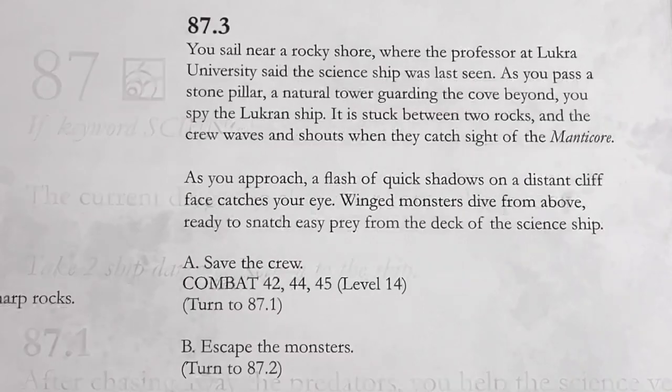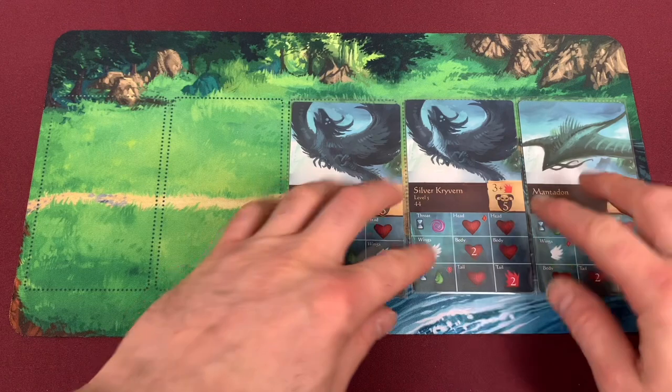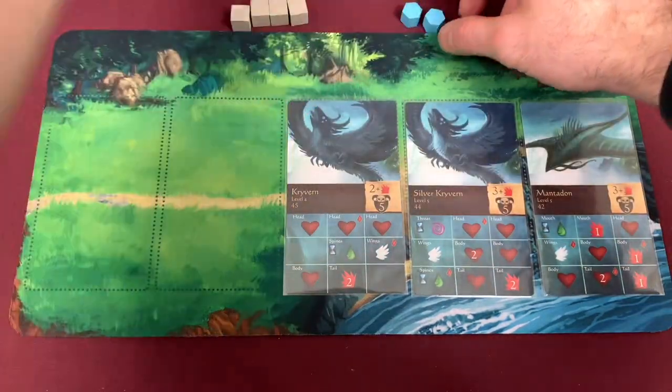Going to location 87 - there's a chance this is the missing vessel we're looking for, or maybe a way onto a new map. It's the science ship! We go to 87.3: you sail near a rocky shore where the professor said the science ship was last seen. Passing a stone pillar guarding the cove, you spy the Lucran ship stuck between two rocks. The crew waves and shouts. As we approach, a flash of quick shadows off a distant cliff catches the eye - winged monsters dive from above trying to snatch easy prey from the deck of the science ship. We can save the crew or escape. Let's save the crew! Three combat cards shuffled and placed - they're all winged creatures with flying. We have to hit them with ranged attacks or knock out their wings first. We have four action cubes and gain two extra command from our captain.